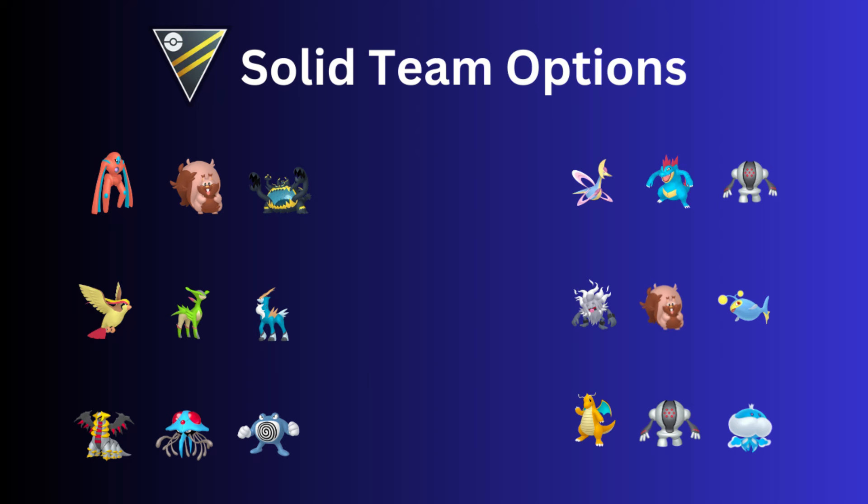Next team: Giratina in the lead with Poliwrath and Tentacruel. This team is weak to Charm, so keep that in mind, but if you don't see a Charm user on the lead you're pretty much cooking. This team did well for me last season — it is expensive with Tentacruel at Level 50. I like Shadow Claw on Giratina because if you run into a Charm user you can't switch, so you can at least do neutral damage with Shadow Claw and Shadow Sneak. Ancient Power is also an option.